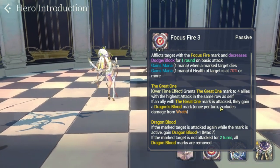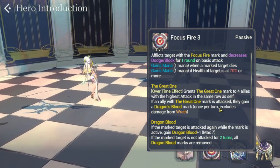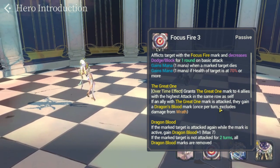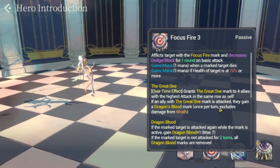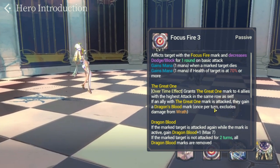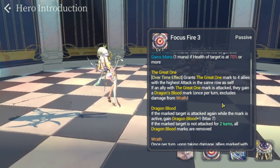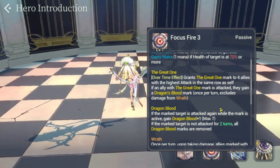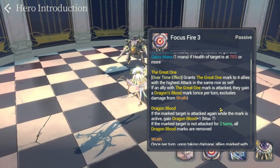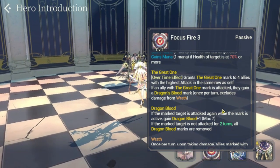She also has the passive of the First Guardian. The Great One overtime effect grants the Great One mark to four allies with the highest attack in the same row as self. If an ally with the Great One mark is attacked, they gain the Dragon's Blood mark once per turn, excluding damage from Wrath. If the marked target is attacked again while the mark is active, they gain one Dragon Blood stack, up to a maximum of seven. If the marked target is not attacked for two turns, all Dragon Blood marks are removed.